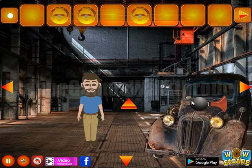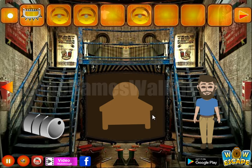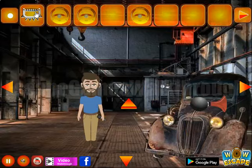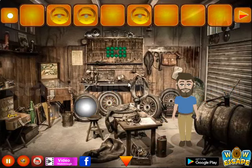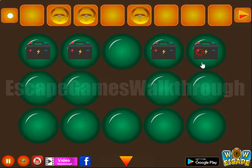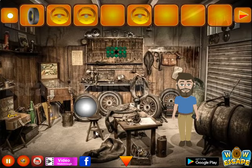Here we can see this horn. Going to the right — a metal piece to take. It's not for the barrel, maybe it is for the horn. And here we can see a hint of wheels and batteries, so it's for that place. Batteries are here, and we've got a tire. Then a key we can take here — a strange place, so we need something to use on it later.